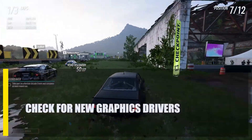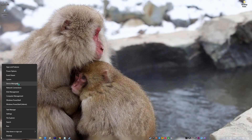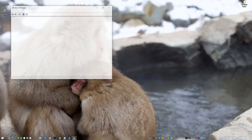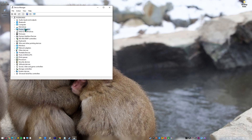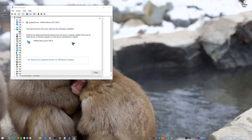Next, check for new graphics drivers. Having the right hardware isn't enough — you also need the most up-to-date device drivers. Like a miniature operating system, a driver facilitates the operation of a particular device. Without it, your computer's graphics hardware may get overloaded, causing inaccuracies or glitches when playing games.